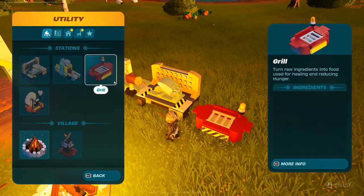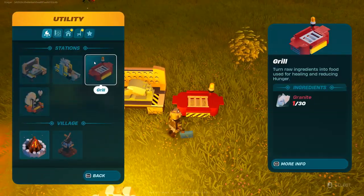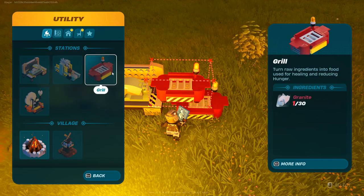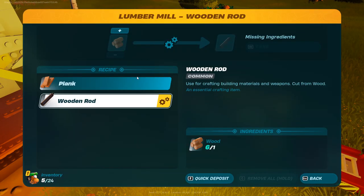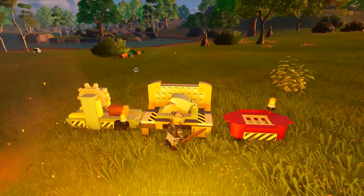Build the grill, and once you do this it will unlock the next build options. For these you need grenades and wood. After that, you need to unlock the recipe, so you just need to make one.